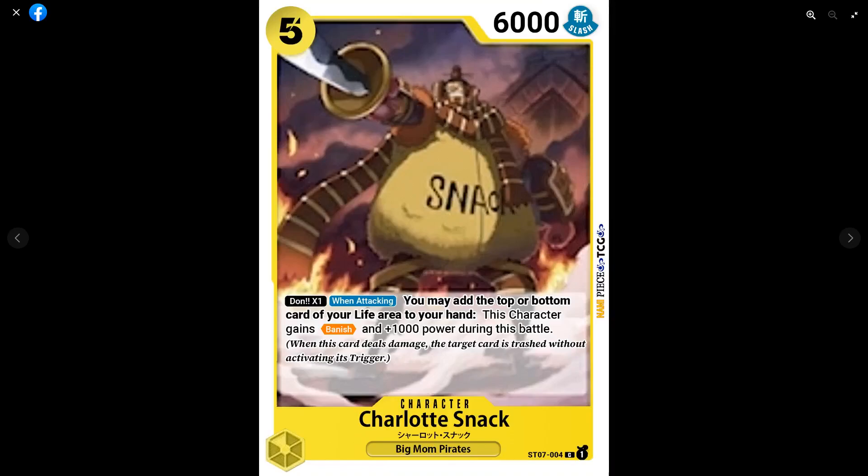We have a five-drop 6k Charlotte Snack with no counter power. Dawn times one when attacking: you may add the top or bottom card of your life area to your hand, and this character gains Banish and plus 1k for the battle. So with Dawn times one, he'll be an 8k Banisher, which is definitely not nothing. Having no counter power isn't ideal, and this card is really banking on your opponent not having blockers, but I think it's pretty good overall.